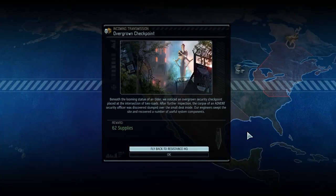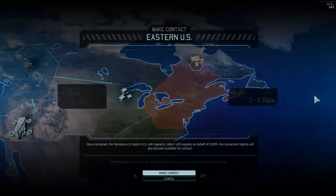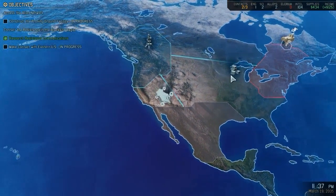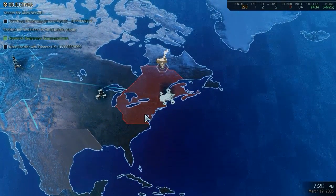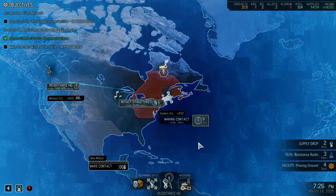Strategic resource located. Beneath the looming statue of an elder, we noticed an overgrown security checkpoint placed at the intersection of two roads. The corpse of an Advent security officer was discovered slumped over a small desk inside. Our engineers recovered a number of useful system components — 62 supplies. I'm going to go and start making contact in the eastern US. I'm fairly sure that most of that land up there was Canada, not the US.